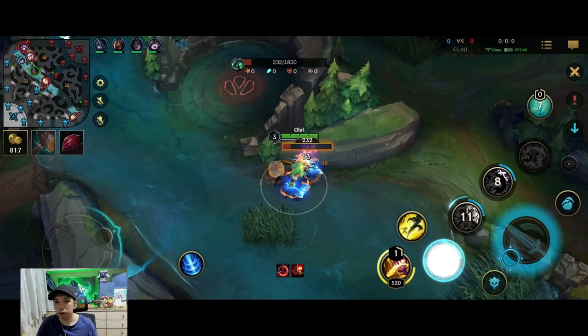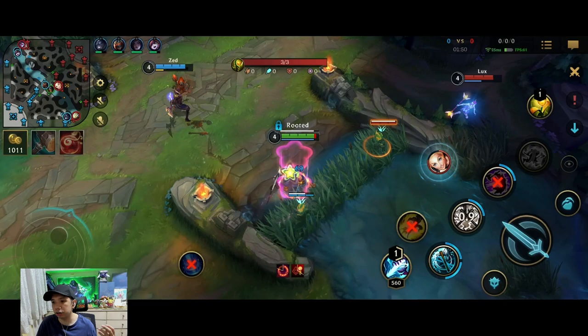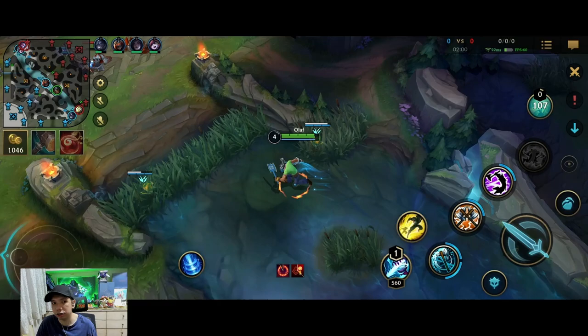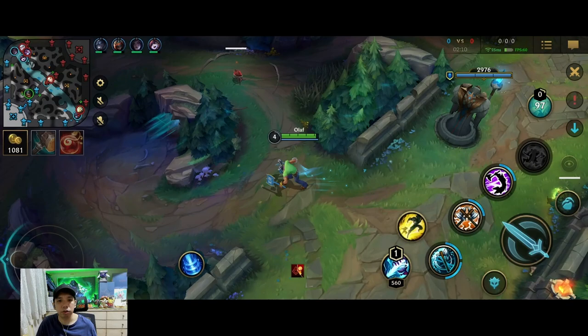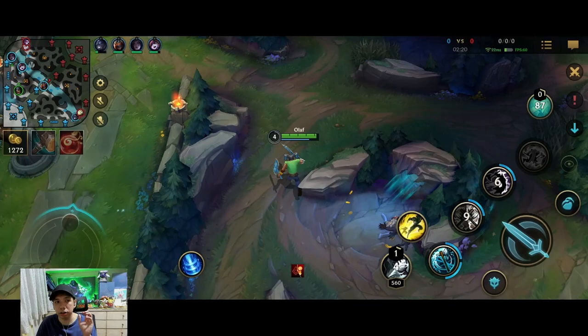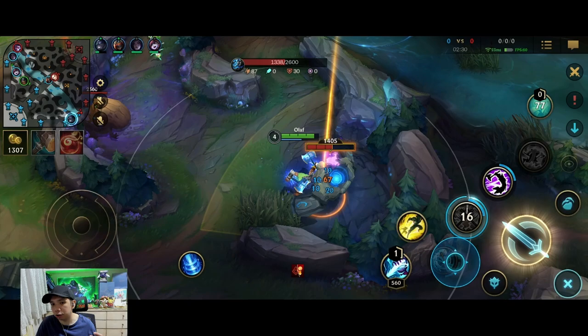Since Jax has no flash he'll probably go for the bot scuttler. Once I get the top scuttler I immediately go bot to punish Jax. Jax is starting the scuttler and Lux got a great bind. I try to catch the Lux but my axe misses, so I disengage. The scuttler icon disappeared from the minimap, meaning it's already been taken. Even though I couldn't deny that scuttler, I still burned his flash. Since bot is warded I opt to clear my own jungle instead.